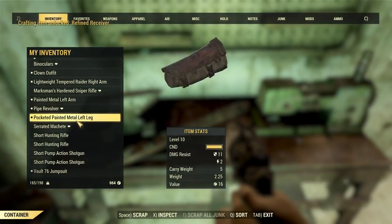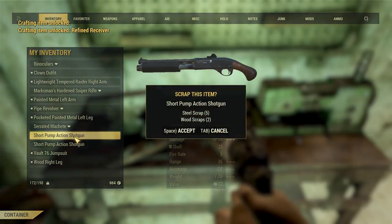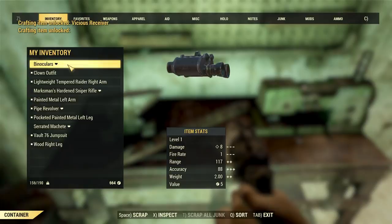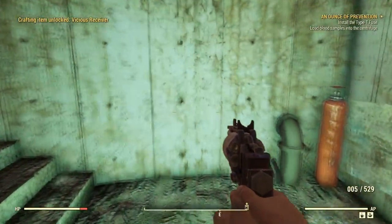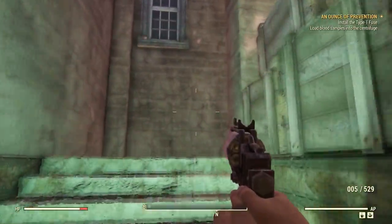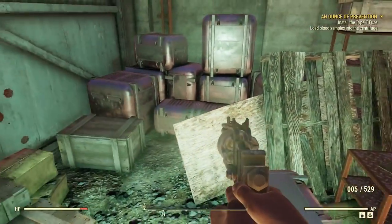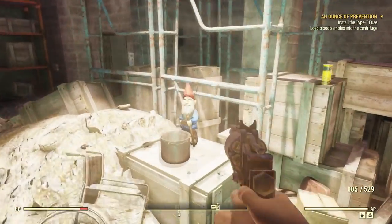Including these hunting rifles and these shotguns. All right, that's pretty cool. Let's look around a little bit. Maybe we'll find the key. We can get into that room — maybe we will, maybe we won't.